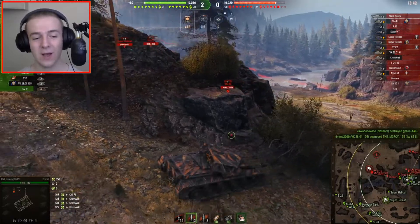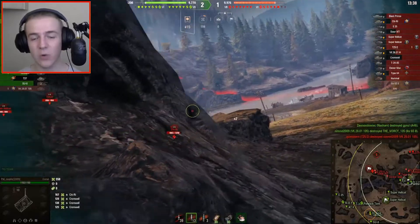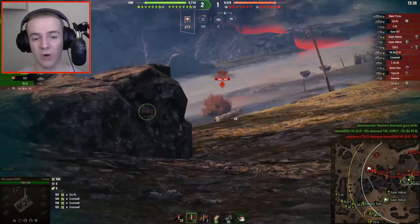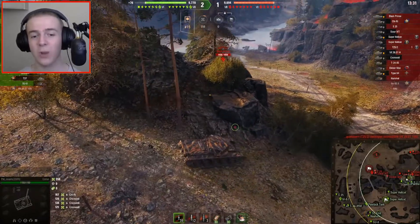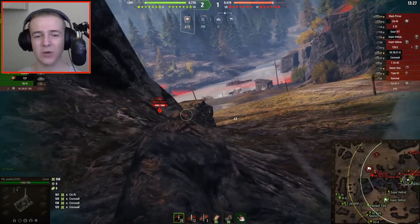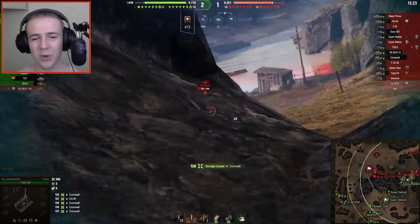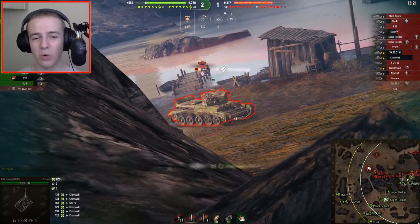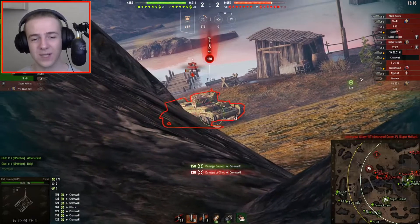Now, the Comet — what is good about it? The speed is okay. It's slower than the Cromwell, dropping from 64 kilometers per hour on the Cromwell down to 51. I really don't like that step down in top speed, because the engine just has so much more grunt that it could give out but it's limited to that 51 km/h.